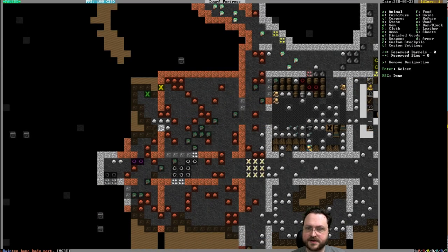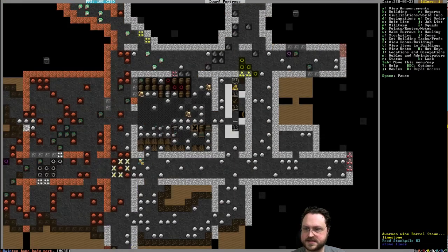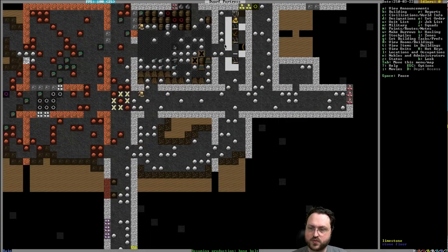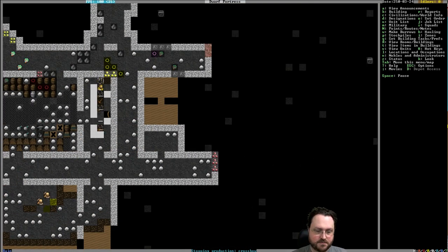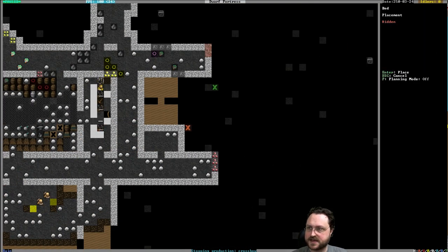I'm going to have this area be wood with a furniture stockpile. Down here I'm going to have our stonemason's shops, and obviously that will also get stored in the furniture stockpile, so I want those close together. So we'll let the mining go for a little while. This is going to be our bedroom area — I'll go ahead and preplace beds using planning mode.